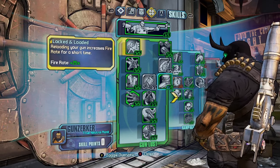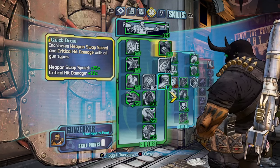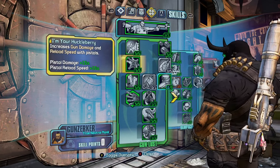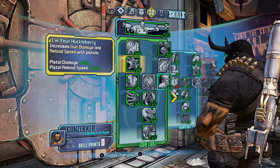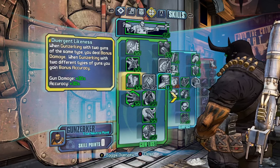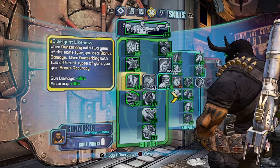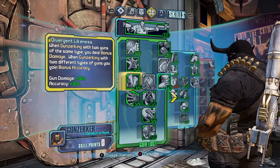We have Lock and Loaded, which increases your fire rate by 25 percent. Quick Draw increases your weapon swap speed by 35 percent and gives you 10 percent critical hit damage. Then I'm Your Huckleberry increases your gun damage and reload speed with pistols by 15 percent each. Divergent Likeness increases your gun damage while wielding the same type of gun, like two pistols, or gives you bonus accuracy if they're two different weapons, like a rocket launcher and a sniper, while Gunzerking.